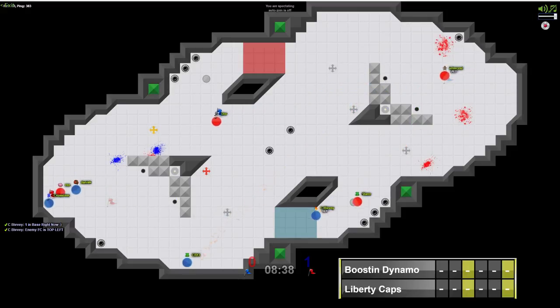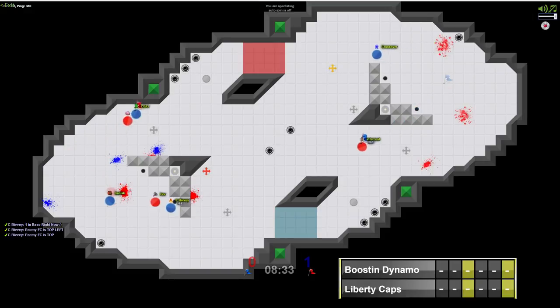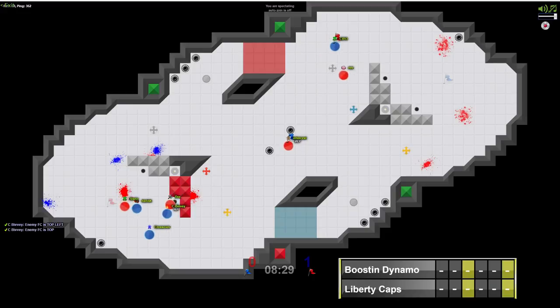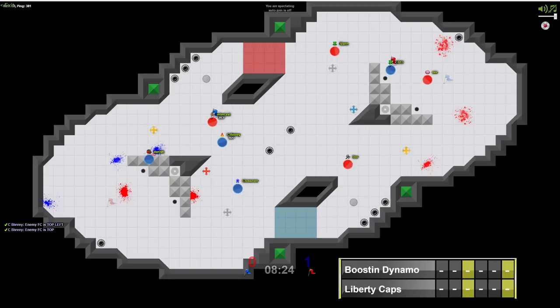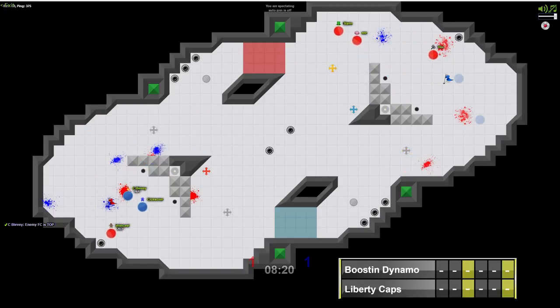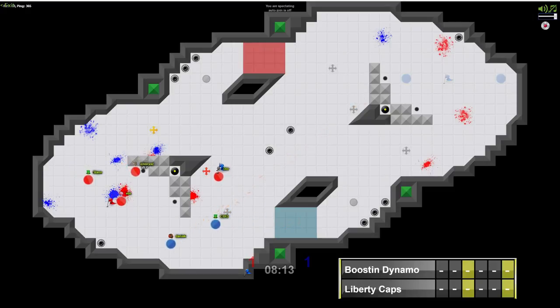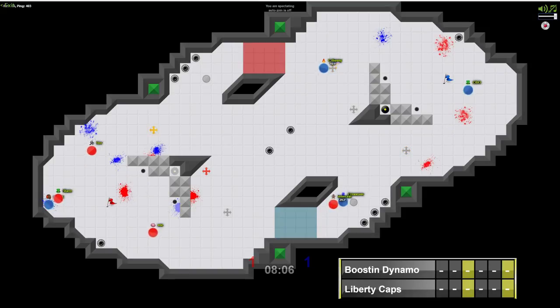Very impressive move there from Crossover as Door makes his way into base and almost gets a cap, but CB13 able to close in at the right time. That's a quick cap for Boosin Dynamo. CB13 able to get the return there on the gate as the game is tied. Both teams look to be reset.